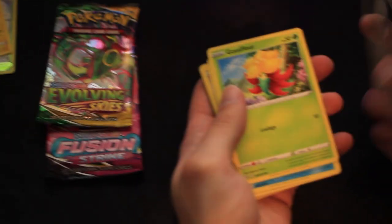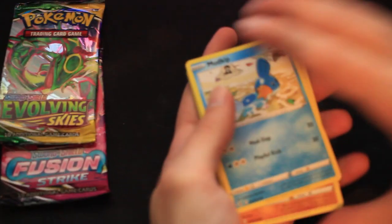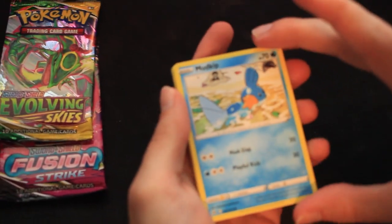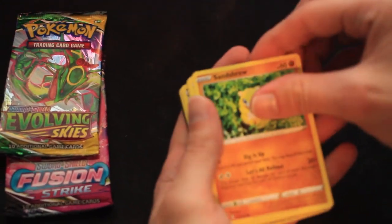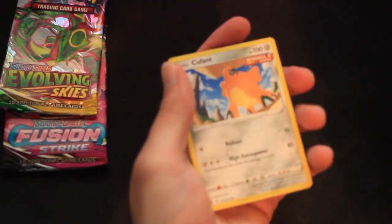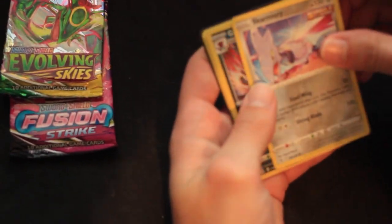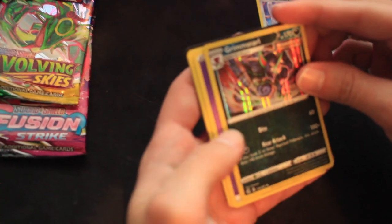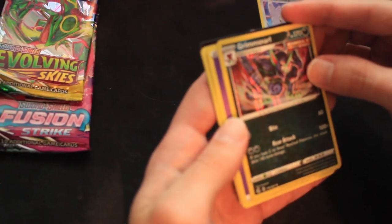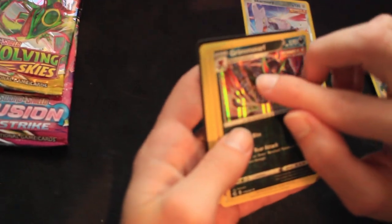So our first one: Wooloo, Gossifleur. Sandshrew. I'm also not sure what generations can come from different packs of cards. Ooh, a cute fence. So this is a reverse holo Skarmory. And that's a holo Grimmsnarl — dark and fairy type, great and competitive.